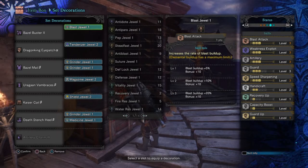Lastly, we have Recovery Up level 1, which is just there to help with recovering more health while attacking. But this is something you can generally change out for something else, like more health or faster health recovery — it's just there to help me out in many ways.